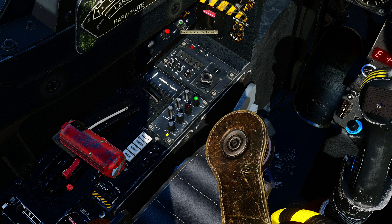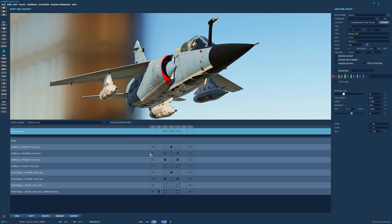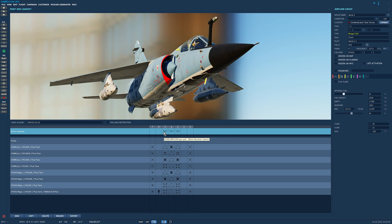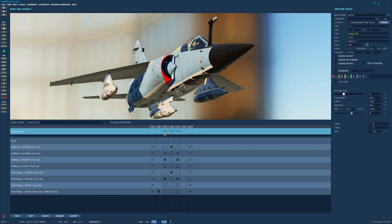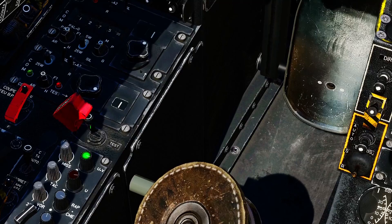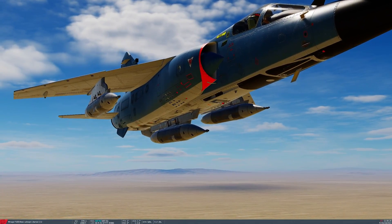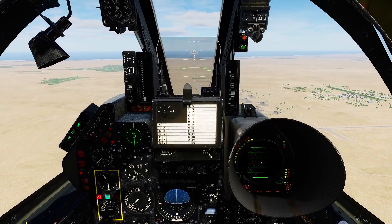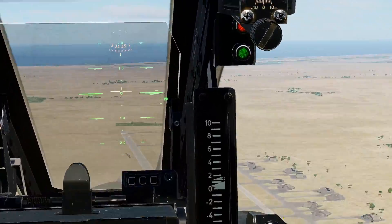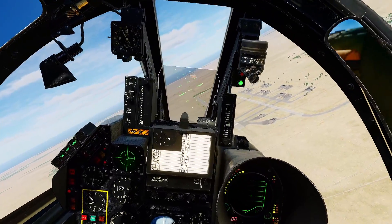The CC-420 DEFA gun pods can be equipped on all three Mirage F1 variants on stations 3, 4, and 5. Each gun pod contains the DEFA 550 30mm revolver cannon. Use of the gun pods is linked to the internal cannon, so all you need to do is fire the internal cannon as normal: master arm cover up, master arm on, press the gun button. Everything fires — in this case three gun pods and two internal cannons. That is a hell of a lot of firepower. Symbology covers the usual modes: air-to-air cannon, air-to-ground cannon, and dogfight override.